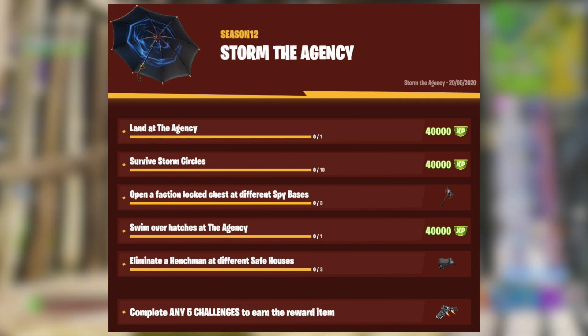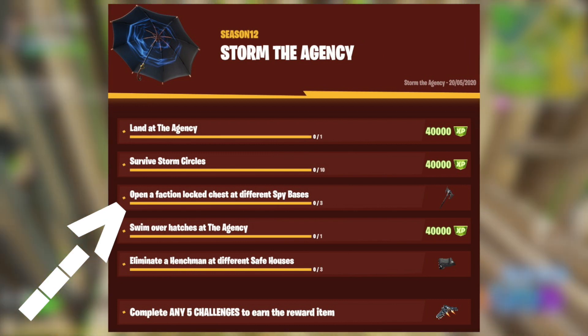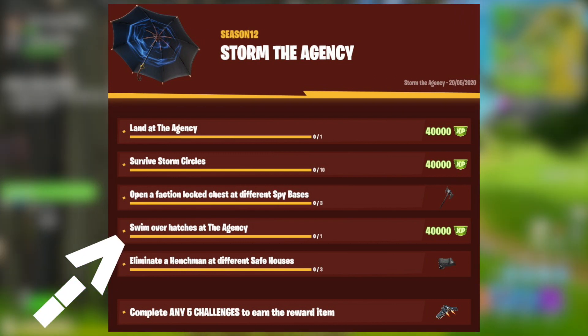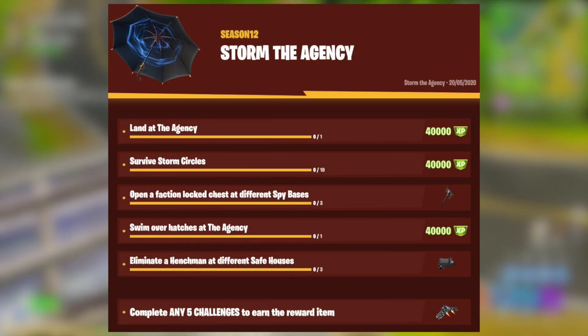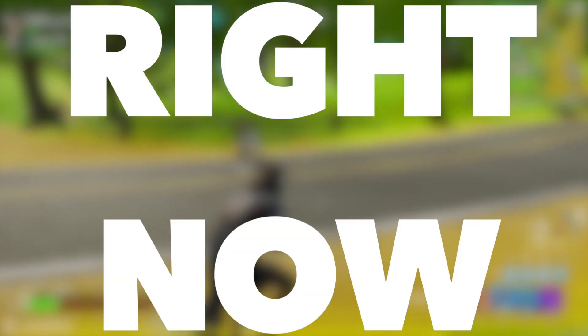Some of these challenges are kind of difficult, requiring you to open three faction lock chests at different spy bases and swim over hatches over at the Agency. So you can get all of these incredible rewards as quickly as possible — when these challenges do come out, I'll be covering how to complete them all insanely quickly right now.